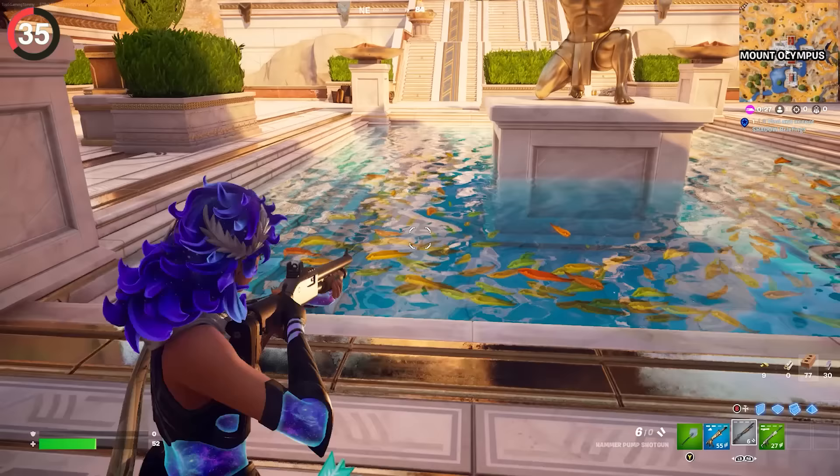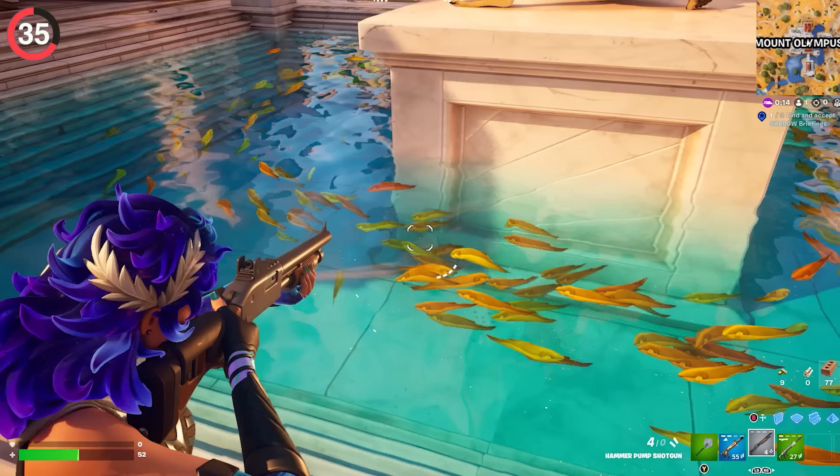If you'd rather swim with something more alive, head over to Mount Olympus and check out their pools. They're filled with small fries swimming around, but they only appear on higher graphics settings. So if you want the true experience exploring these places, make sure to ramp it up.